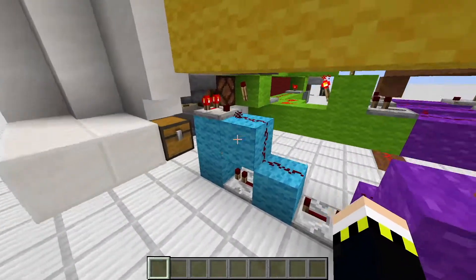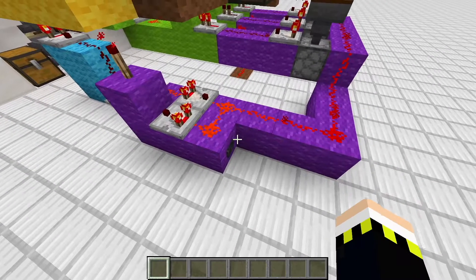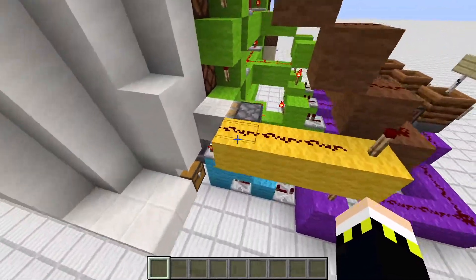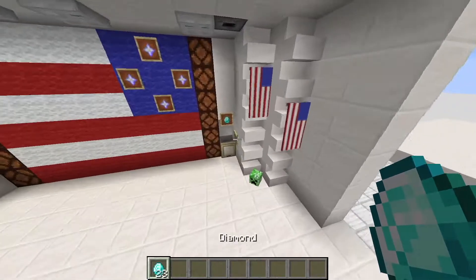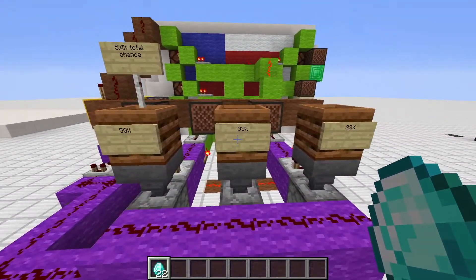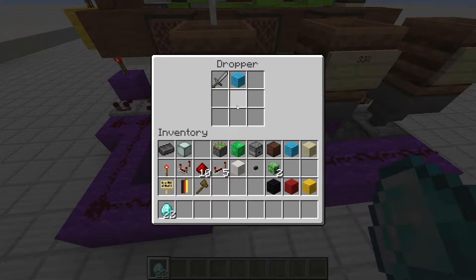What it does is basically a simple item filter. If we put in one diamond, the casino activates and our profits are stored in this chest. The signal gets extended here — we have a simple pulse extender. If we press this button, the signal is extended for some time so we can't spam the casino.